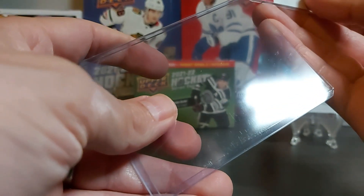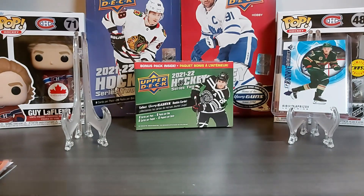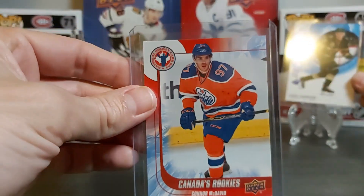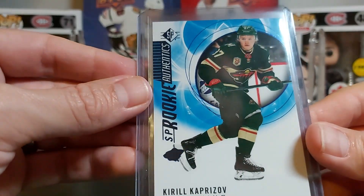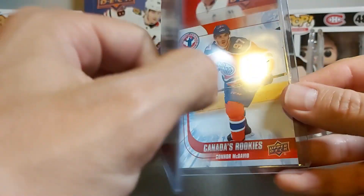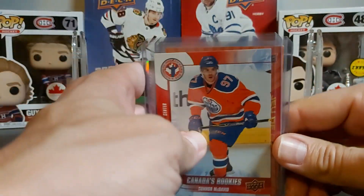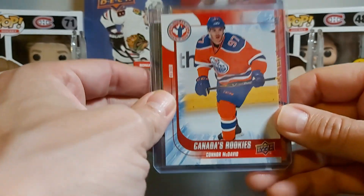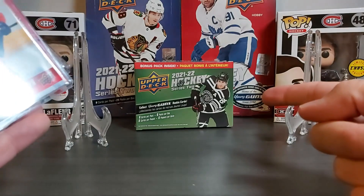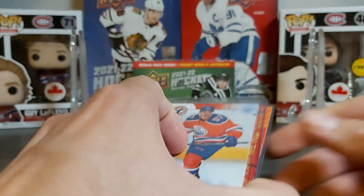Let me get a top loader for these. So we have the McDavid rookie card from Hockey Card Day, and then the nice blue SP Rookie Authentic of Kirill Kaprizov. Not bad at all! Well, that was it — thank you very much everyone for watching. If you like this video, please click the like button, subscribe to the channel, and don't forget our contest to win a blaster of Series 2 21-22. Thank you very much, take care, goodbye.